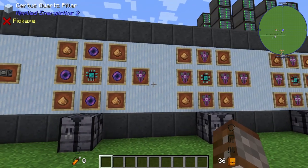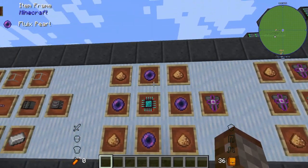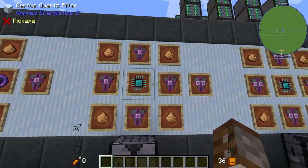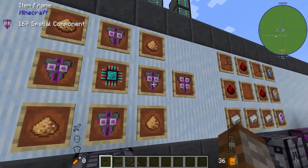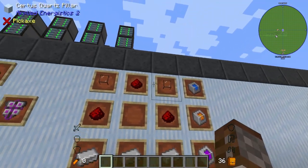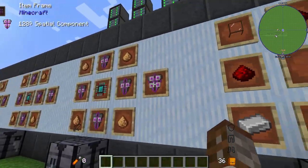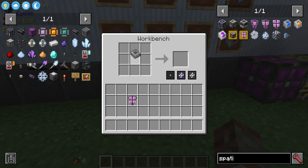The ME IO port is made with two drives, a logic processor, two ingots, fluix cable, and some glass. Then you need three different types of discs depending on how big you want it. For the 2-cubed spatial components you need four fluix dusts, an engineered processor, and four gold dust — you get one at a time. From that it's the exact same craft but using the spatial 2 components to get the 16 cubed, and then the same again for the 128 cubed.